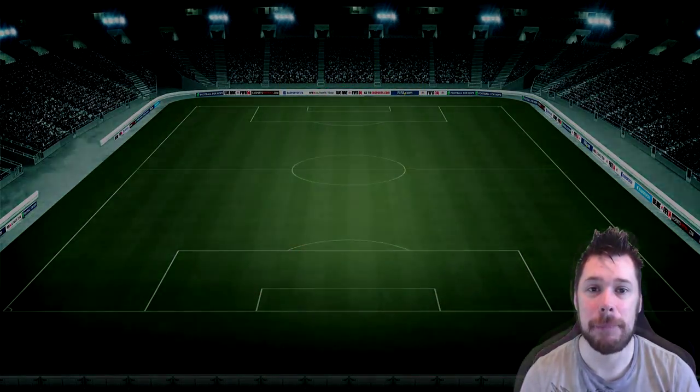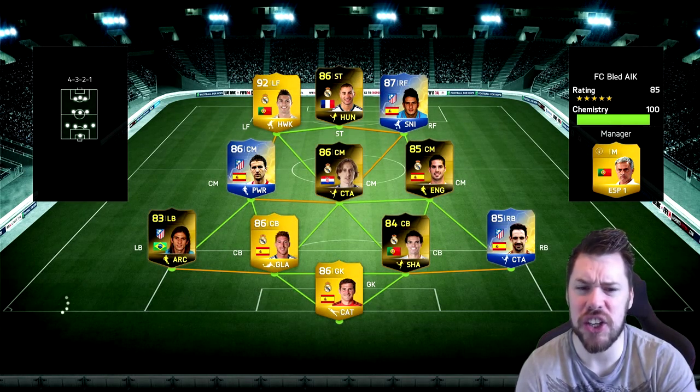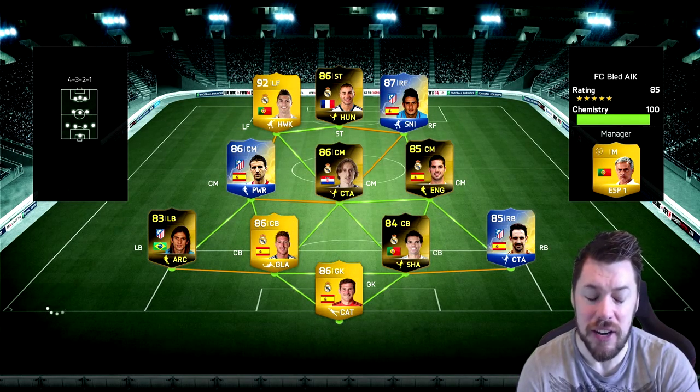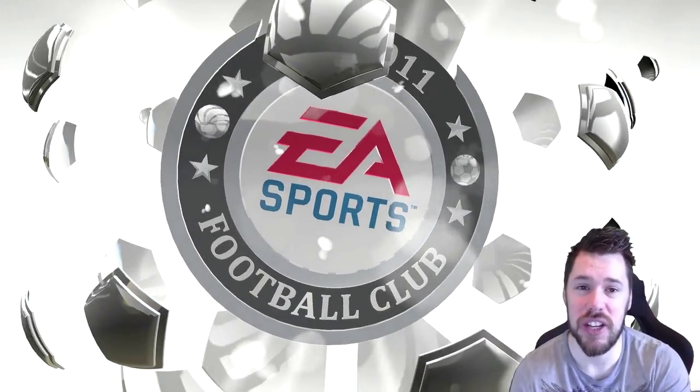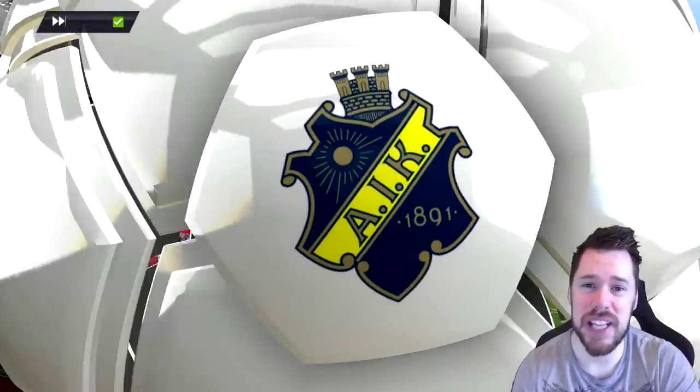Let's get into the game. Here we go with today's opponent. He's got an 85-rated 100 chem team. He's got Team of the Season Koke, in-form Benzema, Ronaldo, in-form Modric, in-form Isco, in-form Pepe, Team of the Season Juan Fran, Ramos, in-form Felipe Luis, Casillas, and Team of the Season Gabi as well. So he's got a solid team. We've got a solid team. Let's see who comes out on top.